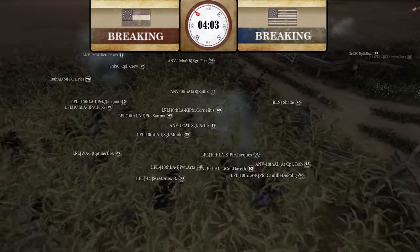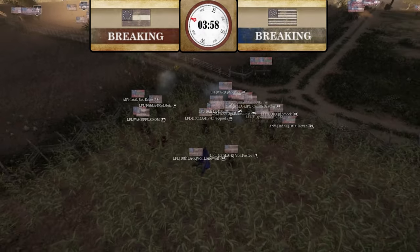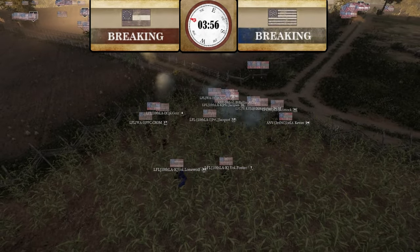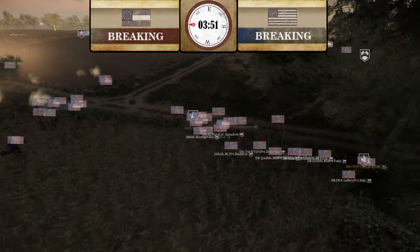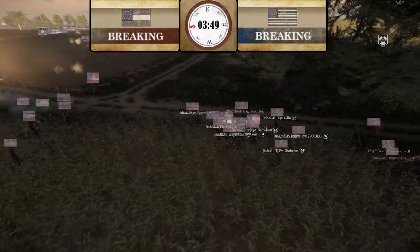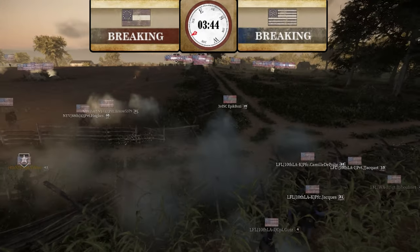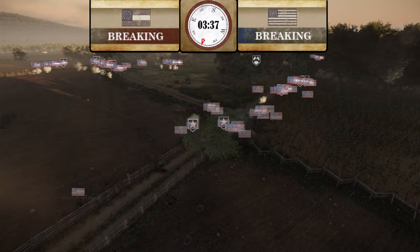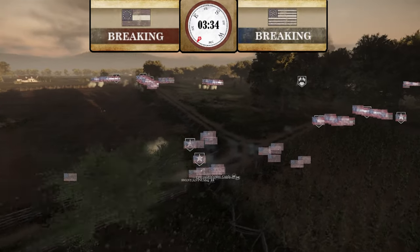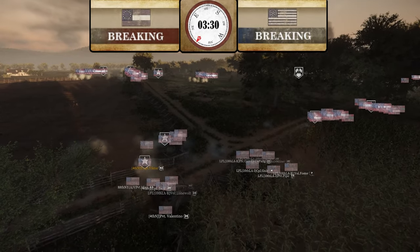You've got to kill the officer early. Union is going to win this — LFL is claiming this corner. The rest of ANV, DB, and 6th Alabama are pulling back a little. Union has an opportunity to get this corner. Great shot by Epic Buzzy — he just domed that guy. 4th New Jersey moving up, 88th New York moving up as well. That corner isn't capping yet though — they do need to get all their people down there soon.